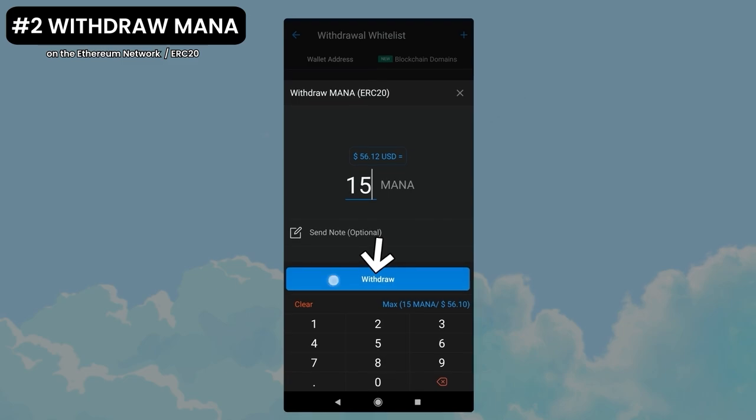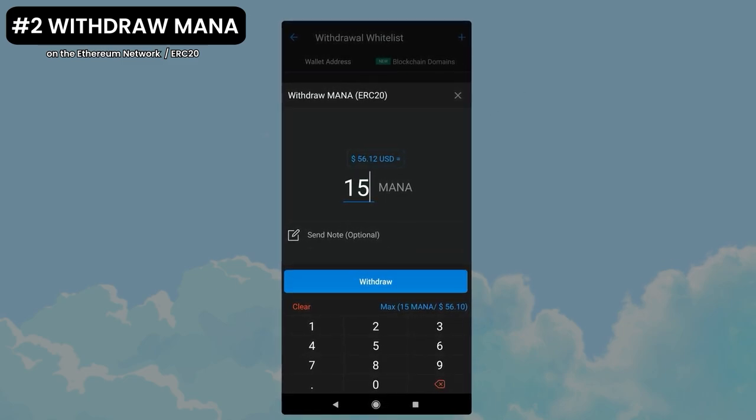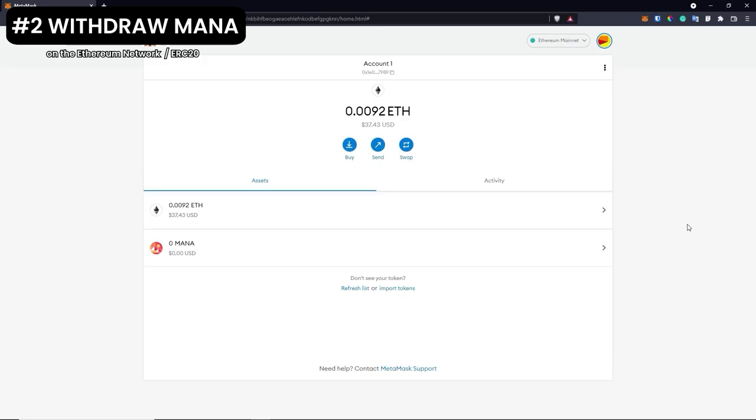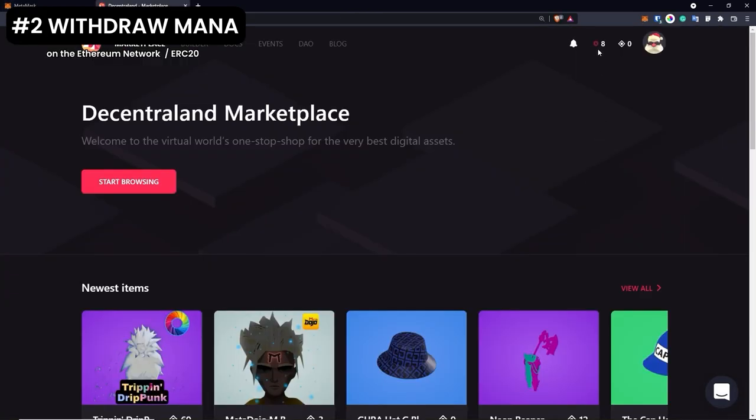I bought 15 MANA, so I will be withdrawing 15 MANA. As you see, even if I bought 15 MANA, I will be sending 8. Do you remember what I told you about the Ethereum network? You always pay gas every time you move something. Crypto.com is using some of that MANA to pay those fees that you usually pay with ETH — they do it for us. We press confirm and after some time the MANA will appear in our MetaMask wallet. Even if we have MANA right now, remember we will need ETH to make transactions in the future — if you want land or names, you will need ETH to pay the gas.